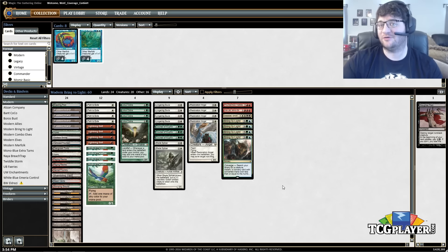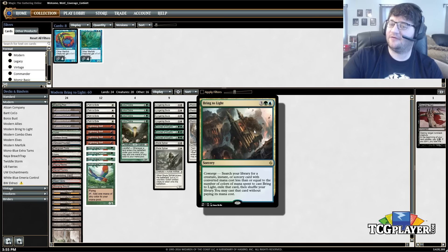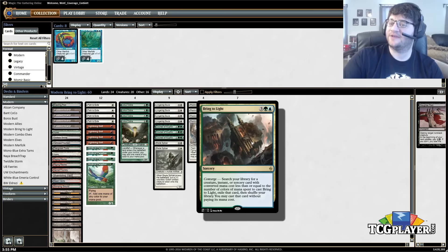Obviously there are a million different ways you can go with Bring to Light. A lot of people play it in Scapeshift — it's more copies of your combo card. A lot of people play it as a value card in decks naturally three to four colors. This is a deck actually built around Bring to Light, and what I like is that it shows what a build-around-me card it is. This is the way a lot of decks in Modern are brewed: you have a card, figure out what you can do with it, and it's powerful enough that you can do a lot.